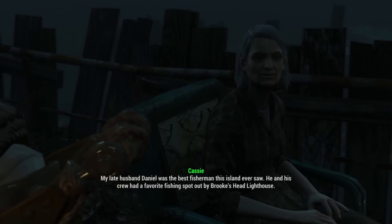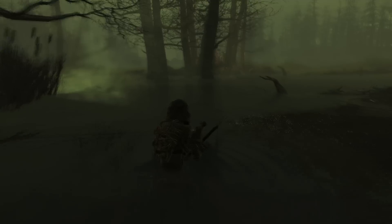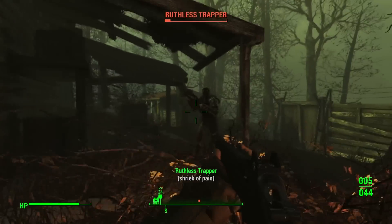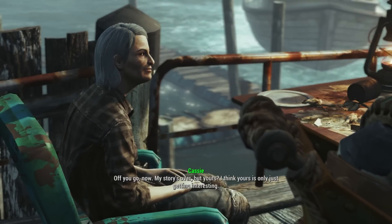Cassie has a lot of issues and she wants you to go and avenge many members of her family who have been killed by all the threats in Far Harbor. So firstly, you'll go kill some ghouls, then she'll send you to kill a fog crawler, and then you'll have to track down some raider trapper kind of dude who ended up killing her old husband. After doing this for her, you will receive the unique fish hook known as Bloodletter.